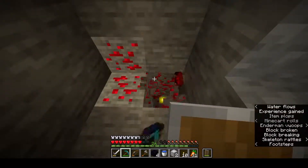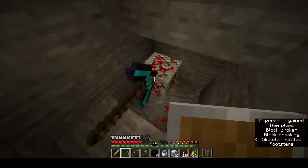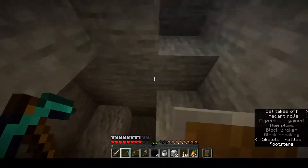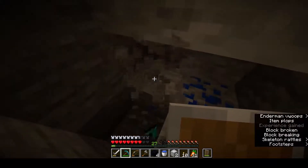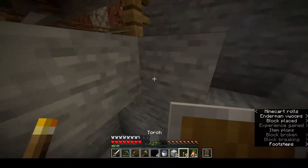My armor is now better than it was before, because thanks to the 1.14 enchantment system — which apparently is getting reverted in the next update. I'm not entirely certain what that entails, whether it's just fixing the enchanting table situation of giving you bad enchantments, or if it fixes everything.